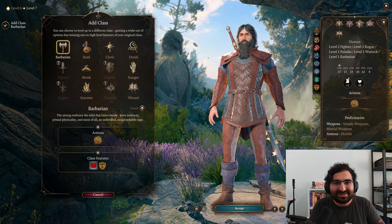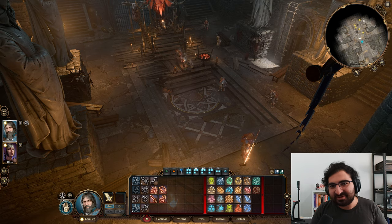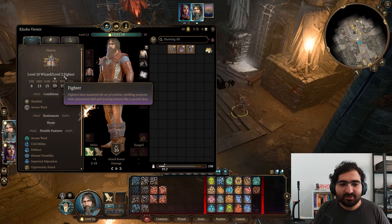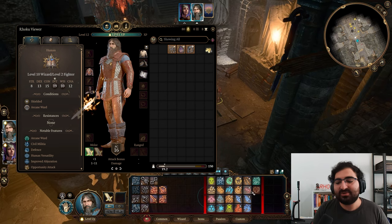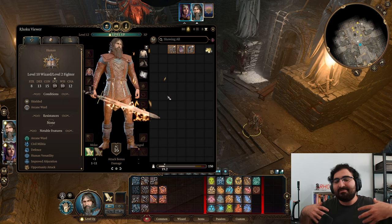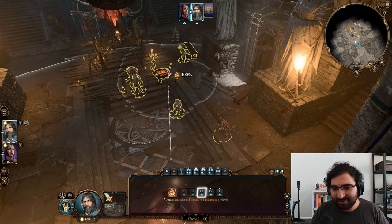Now for my favorite multi-classes. One of my favorites is very simple: wizard and fighter. You put 10 points into wizard to have amazingly powerful spells, and then two into fighter to get action surge. What this does is give you the ability to cast two amazing spells in one turn, and it also lets you wear some armor so that you're a bit of a beefy boy as a wizard. Let's demonstrate — fireball number one!